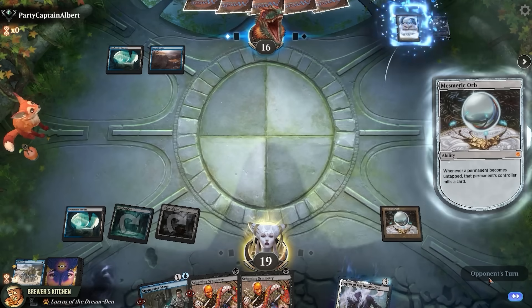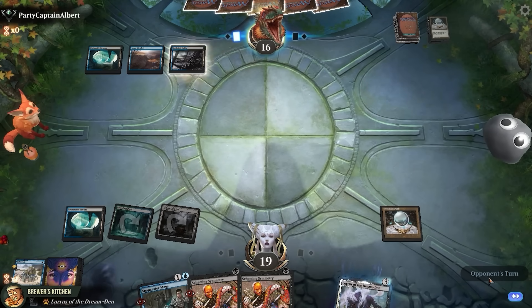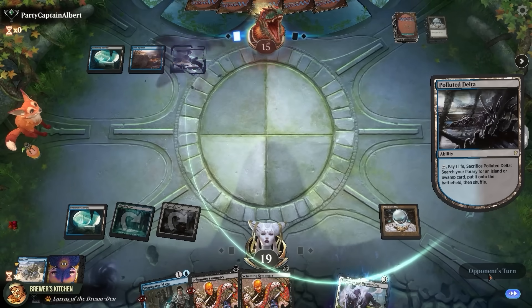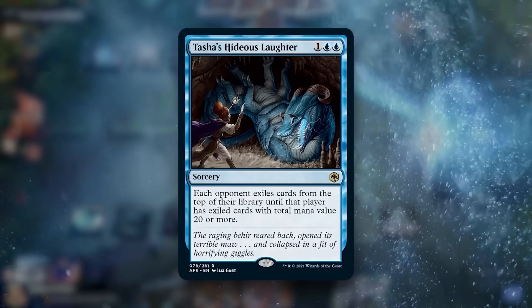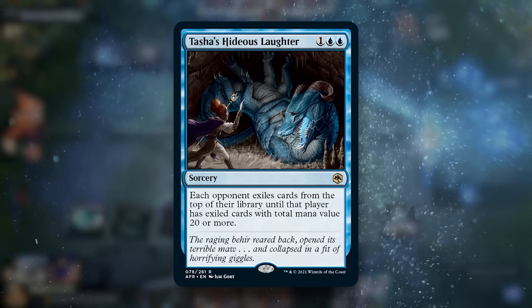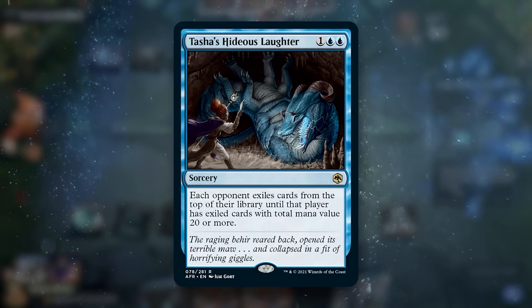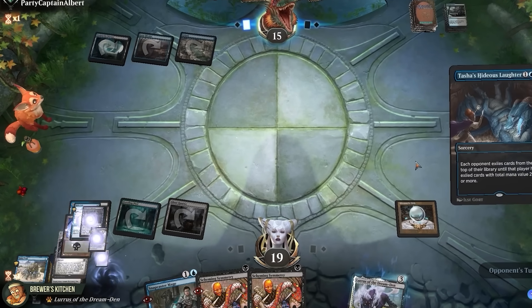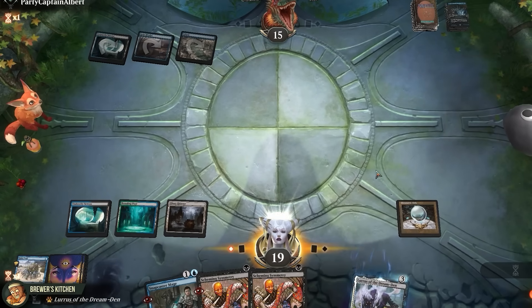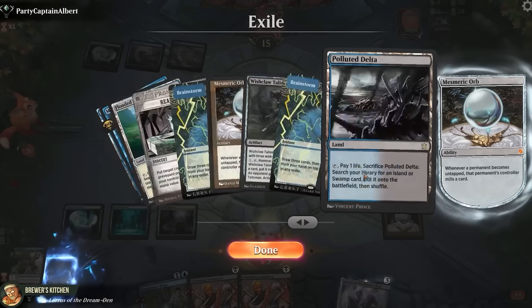Pass the turn. They mill two. Polluted Delta — I guess they can just fetch to their heart's content now. Get an Island. Tasha's Hideous Laughter — exiles cards from our library until we mill a total mana value of 20. And they already exiled our most expensive spell from the deck. Yikes. This is gonna be over real quick. Yeah, this just ate a big chunk of our library.